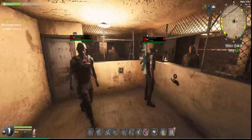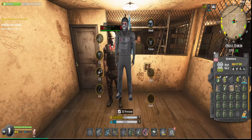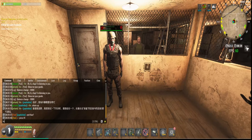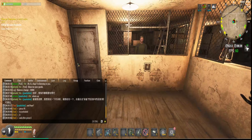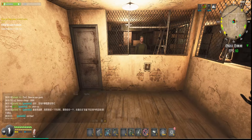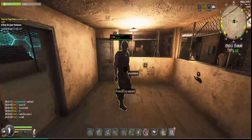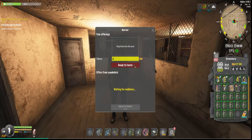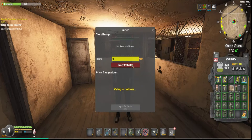For the walkie-talkie, you need to have at least one other person with you. Basically equip it, press F4 to activate, and then press C to talk — the other person can hear you and you can hear them. This doesn't only work in one location; it also works across multiple maps, so if someone is on another map they will hear you through the walkie-talkie.